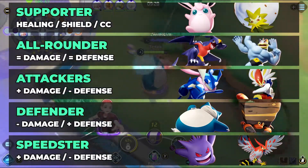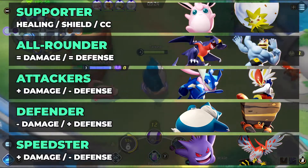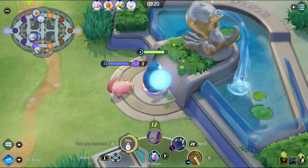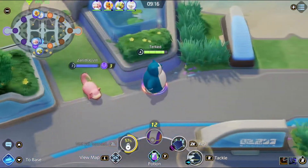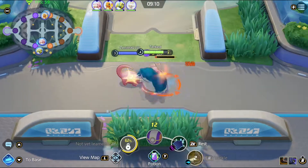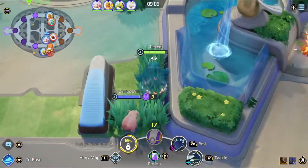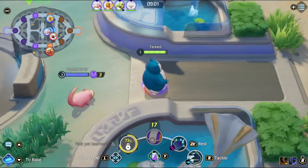Unite roles are Supporter, Allrounder, Attacker, Defender, and Speedster. Attackers are ranged DPS that some will refer to as ADCs. Speedsters are melee DPS that will most likely roam the map a lot. Allrounders are brawlers with high defense and high damage. Supporters — well, they support the DPS and the rest of the team. Defenders are what we know as Tanks; they take most of the damage to protect the rest of the team.